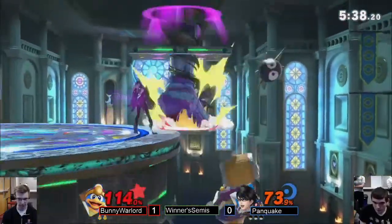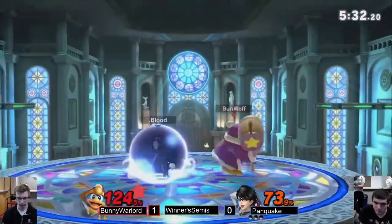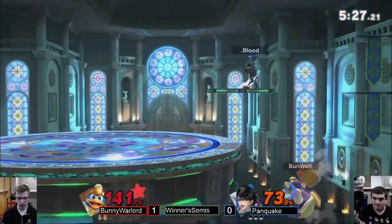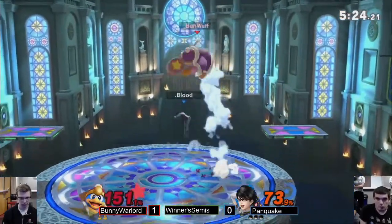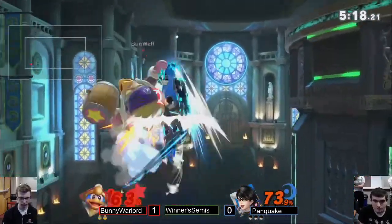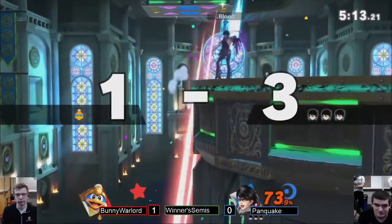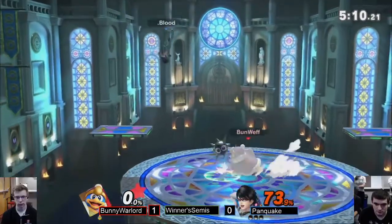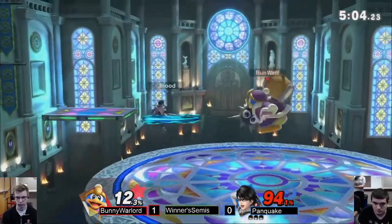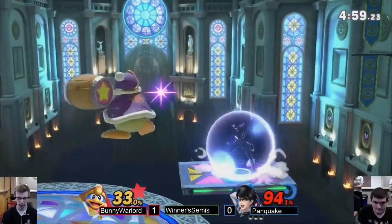Bunweb doing a decent job of SDIing — I was hoping that would extend the hurt box and cause a two-frame situation where the dead hit box lasts longer. This could be off the side — no, good DI by Bunweb. Got behind the up-B. Up tilt to back air — that confirm actually works for a long time on DDD due to his high fall speed and being a fast faller. You can get that to like 140. He might have been at 160 so not sure it was possible.